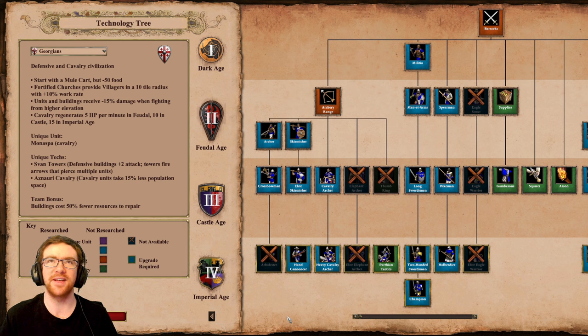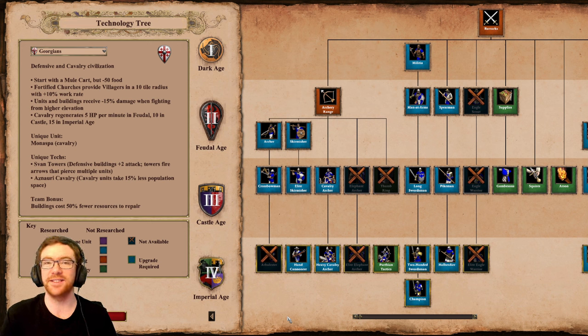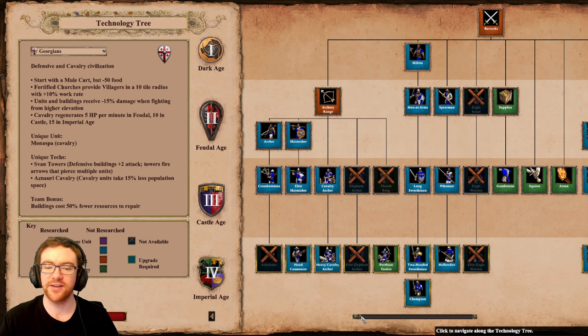It basically makes them kind of like an inverse to Tatars — where Tatars do more damage from the hill, Georgians receive less damage from the hill. Cavalry generates a little bit of HP regeneration in Feudal, Castle, and Imperial Age: 5 in Feudal, 10 in Castle, and 15 in Imperial Age. Their unique unit is very interesting to me.